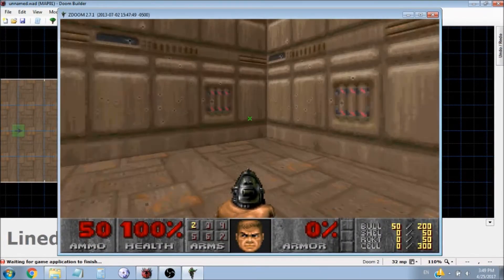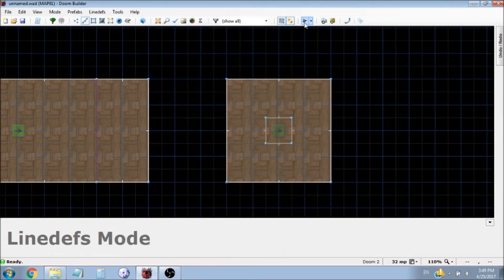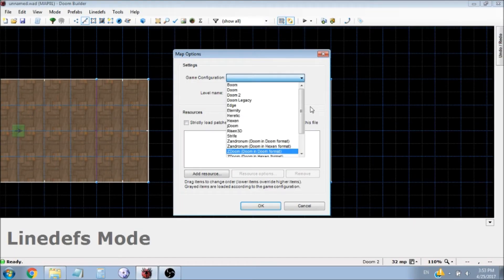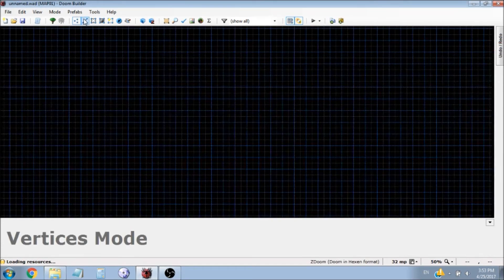Easy as that. Now I'm going to show you some other things in ZDoom, Doom, and Hexen format. So I'm switching now to ZDoom, Doom, and Hexen format, and I'm going to show you how to teleport with a switch and how to make your teleport look a lot cooler.